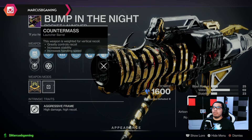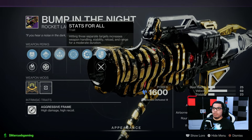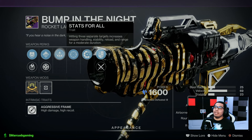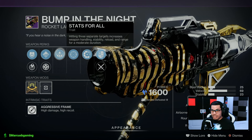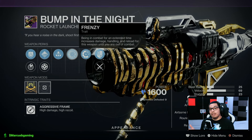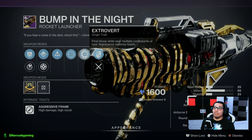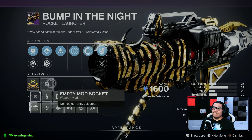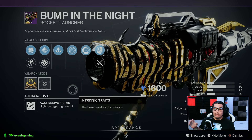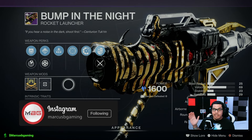Then Bump in the Night rocket launcher with Countermass or Smart Drift Control, Black Powder or Implosion Rounds. Stats for All: if you hit three separate targets you're going to get more handling, stability, reload, and range for a while. And Frenzy: after 12 seconds of being in combat, you do a good amount of damage until you're out of combat. Comes with an Extrovert origin trait and no masterwork. So if you're new to the game and you have absolutely no DPS or PvE rocket launcher, just grab this until you get something better.